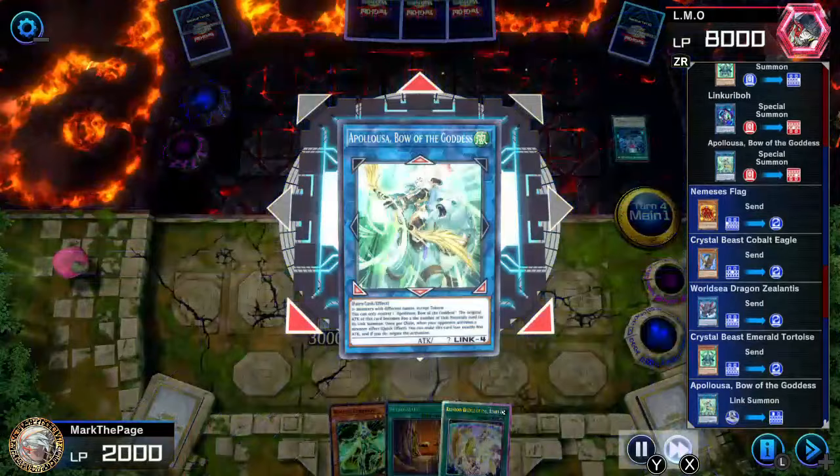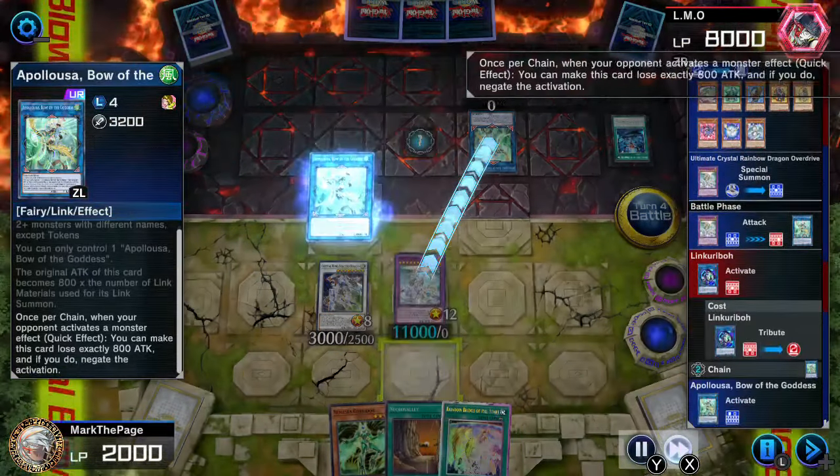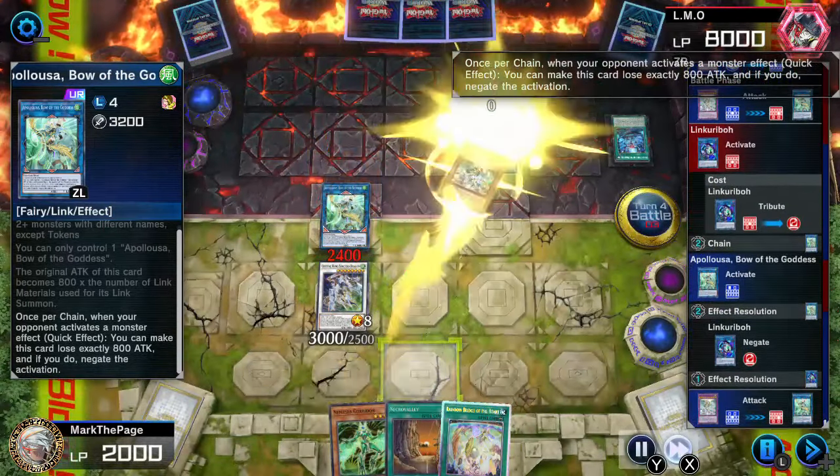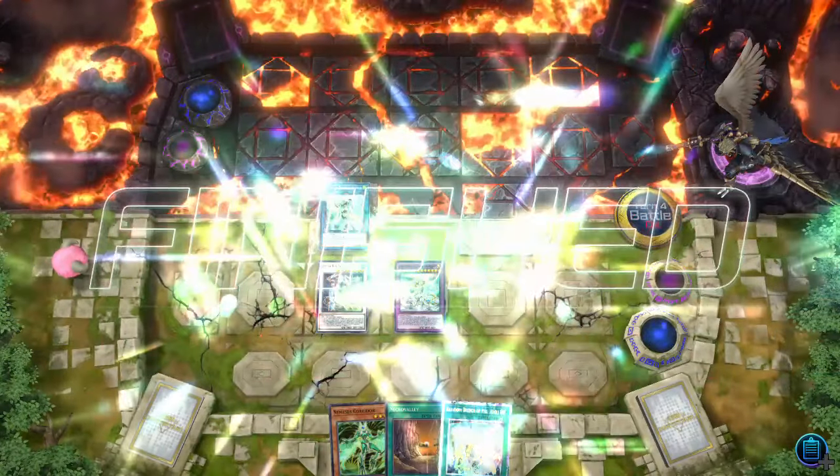The Master Duel timer is a disgrace, I hate it so much, I'm just gonna keep ranting. I had an amazing duel playing through like ten disruptions from Rescue Ace, but that one timed out while I was resolving Overdrive, so I was handed an automatic loss. Really, Konami?